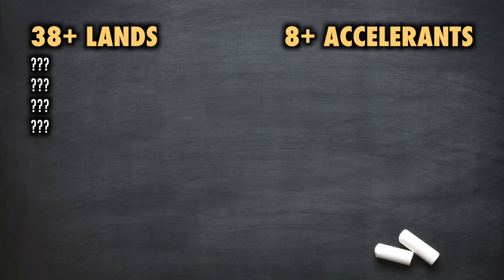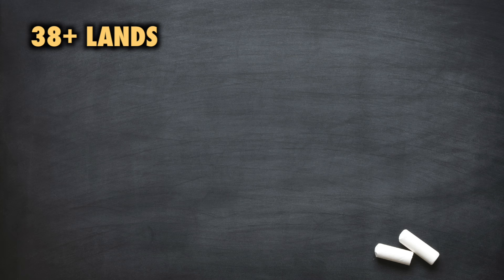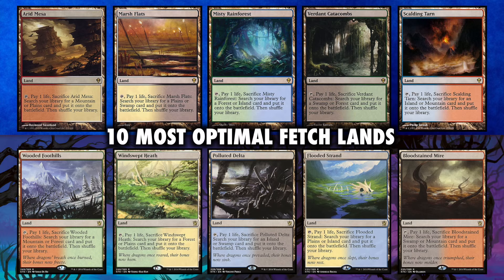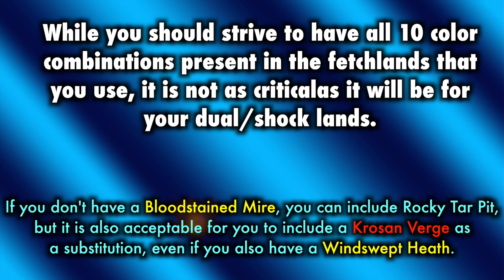So of those 38 lands in a five-color commander deck, what does the ratio look like? Fetchlands are one of the two most critical components of a five-color mana base, and you should run a total of 10. Ideally, this would be by using the five Zendikar fetchlands and the five Onslaught/Tarkir fetchlands. But that can be very expensive. Luckily, there are great budget alternatives available for all 10 of these optimum fetchlands, though you will be sacrificing efficiency largely in the area of tempo.